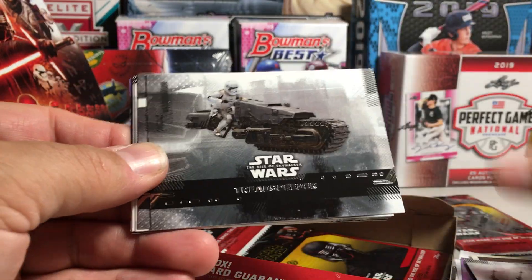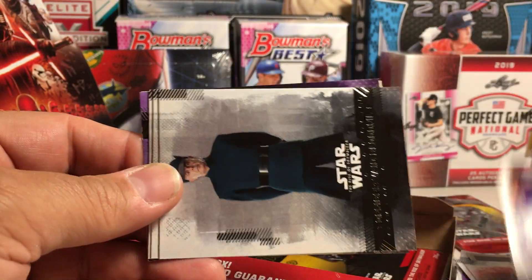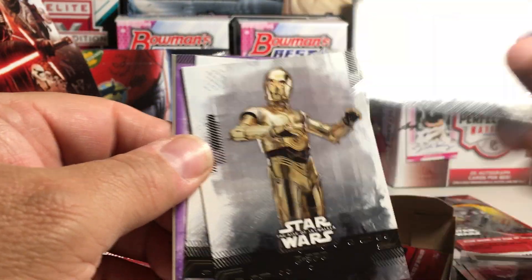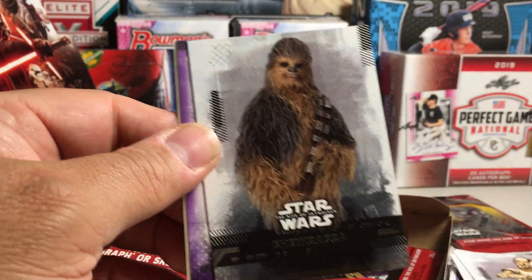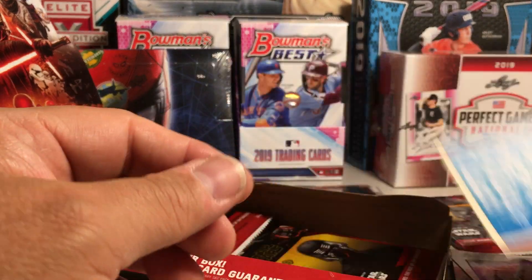Poe Dameron's X-Wing — another purple in this pack. Tread Speeder, Raise Quick Catch, Vade Bloodfill, 3PO, Chewie, Poe Dameron's X-Wing Purple, and May the Force Be With You.